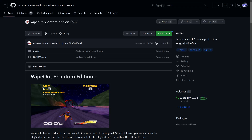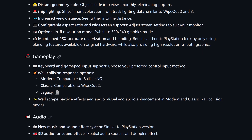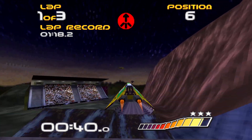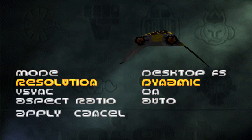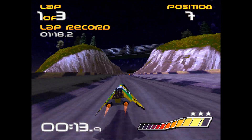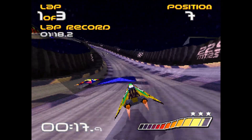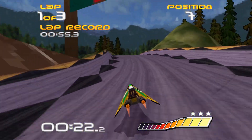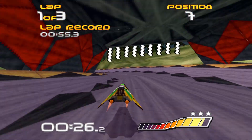But that hasn't stopped anyone. There are at least three community revival projects based on this code. Wipeout Phantom Edition is a community enhanced fork that adds new features and functionality, making improvements to just about everything from graphics, to sound, to even the physics. The high resolution and uncapped frame rate look buttery smooth on my new 170Hz monitors, though it also has a 240p mode for a more nostalgic feel. It's very impressive and a lot of fun, though there is one thing it isn't — open source.